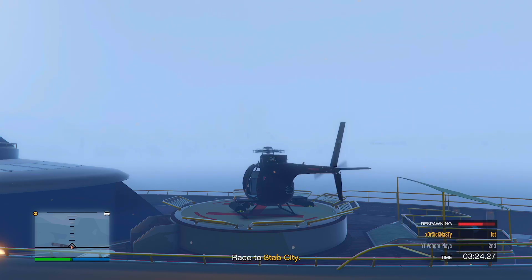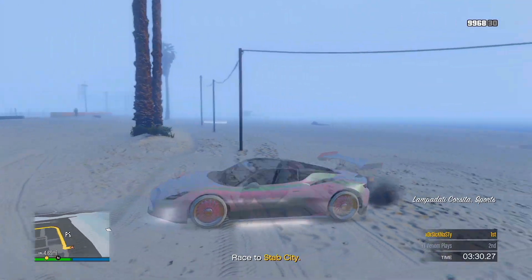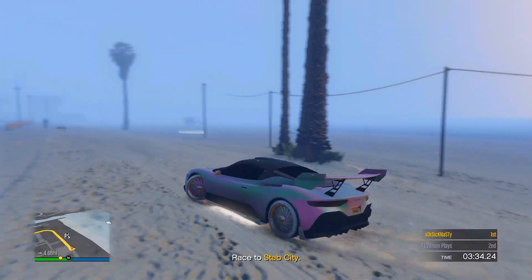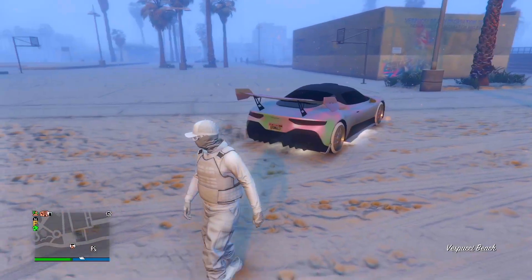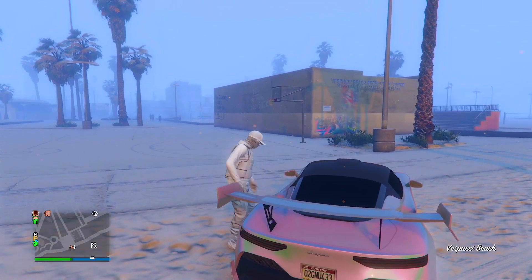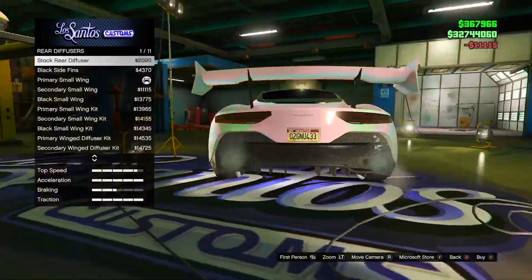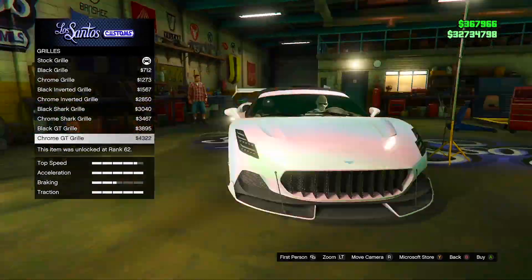Once you respawn, as you can see the upgrades have now been transferred. Simply start any job or mission on the map, load in, then quit that job or mission. Once you've backed out, go to LS Customs and change one thing on the vehicle in order to save it.